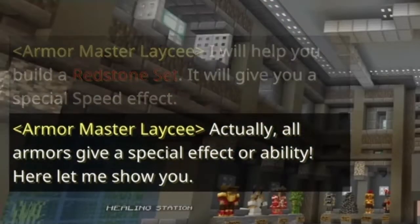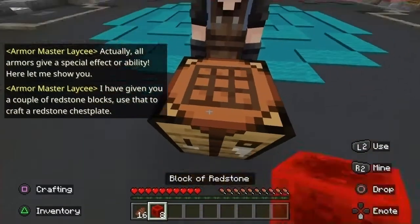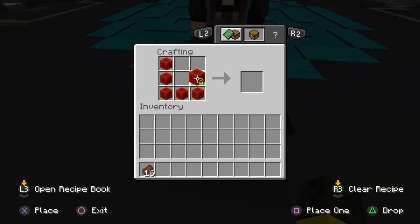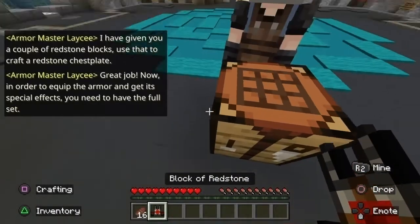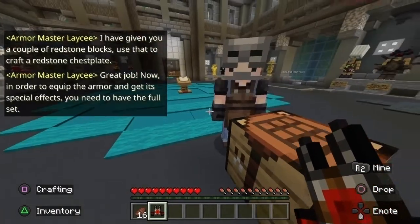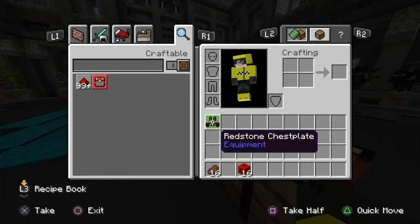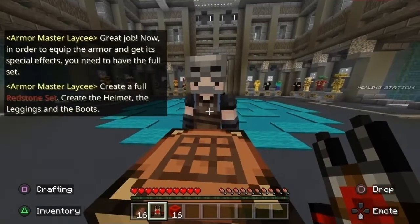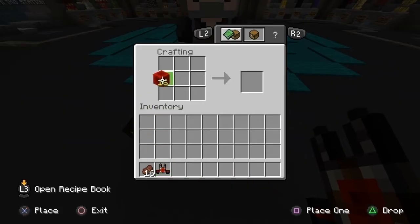That's the premise. Thank you. A redstone chest plate, you say. I ain't too bright, but let's see if I remember how to craft a chest plate. I can't equip the armor without the... Can I? No. Wow, you really can't. That's crazy. That immediately feels like a very large oversight.